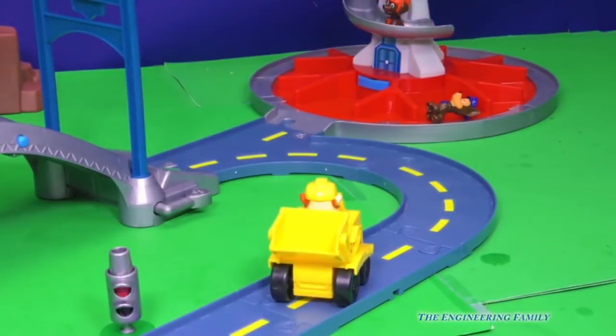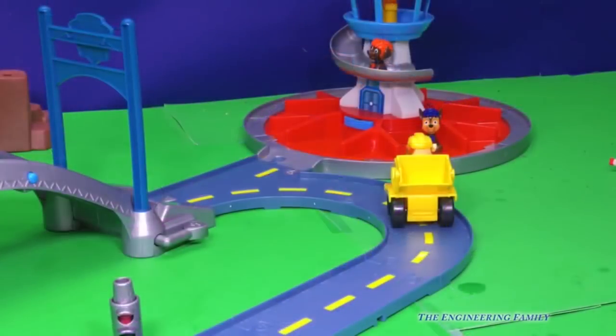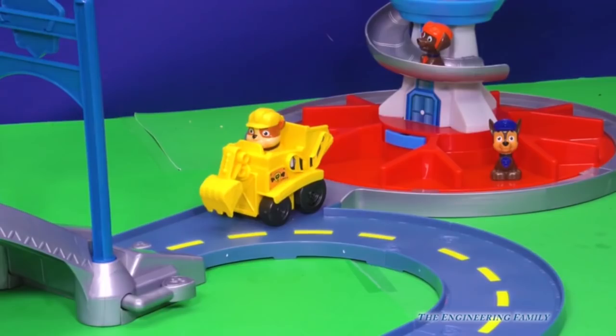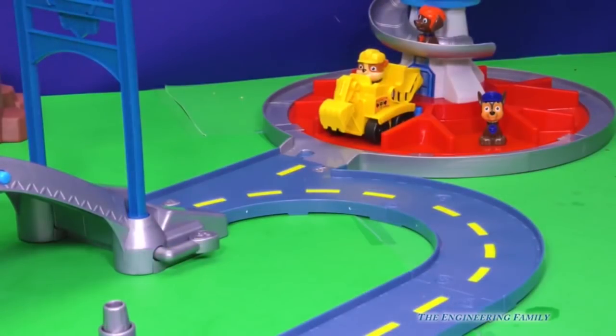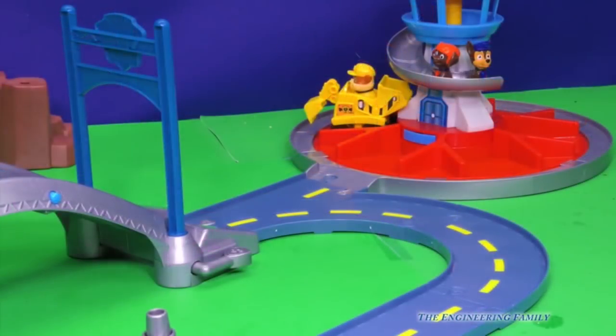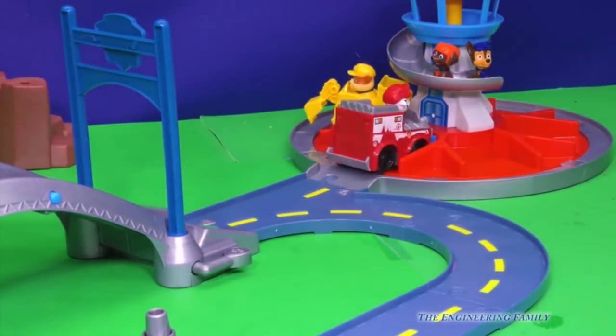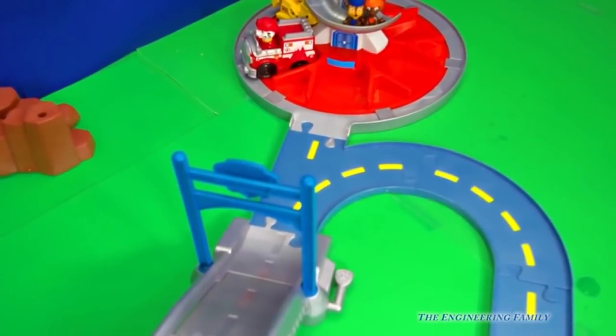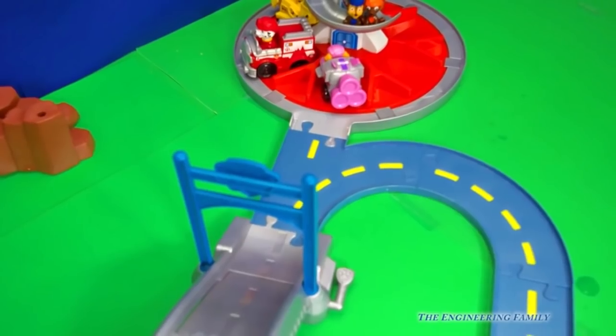Here comes Ryder — he's got a green light, green means go. But you know what happens when RoboDog comes through? The light turns to red, and red means stop. You gotta stop RoboDog and wait for it to turn green. Rubble crashed! Oh boy Rubble, you need to go back to the lookout. Rubble and his digger are going back to the lookout. Alright, Rubble's made it back. Who's gonna be the next member to go back to the lookout?